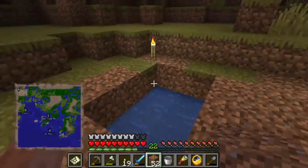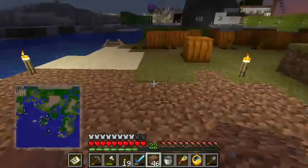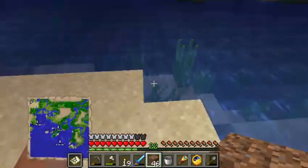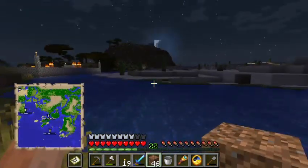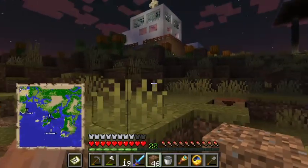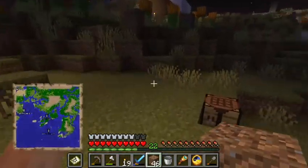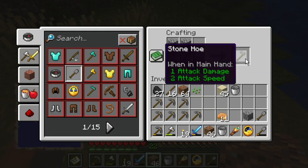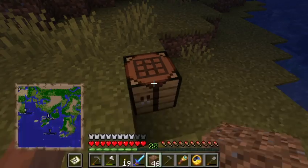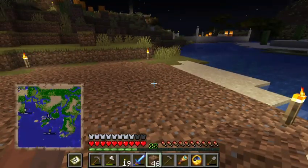I dug out a lot more dirt than I thought because I actually only brought one stack of dirt blocks. One reason I put torches so many places outside is that having lighting all over the place means fewer monsters spawn at night, because monsters only spawn in places without torches. So simply putting torches wherever you can means no monster spawns.